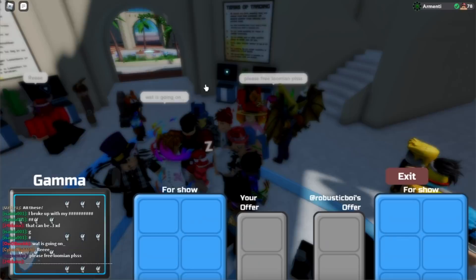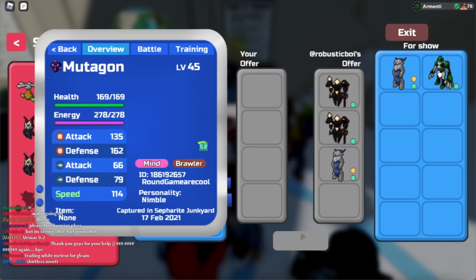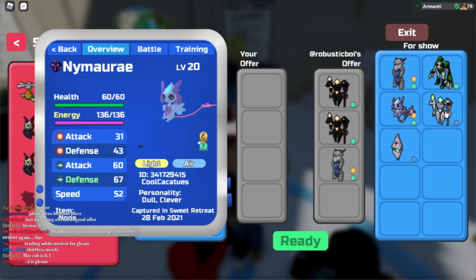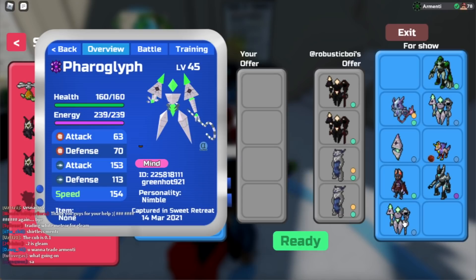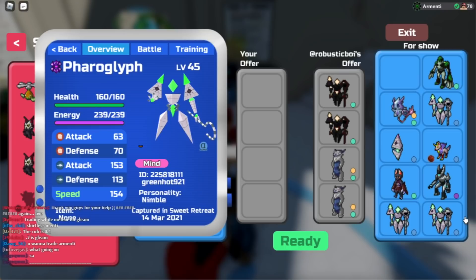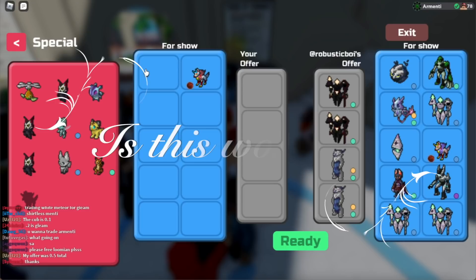Now let's accept Robustic Boy's deal and let's see what they have to offer on the pagoda. They're offering Gamma Wobblisk, another Gamma Wobblisk, Gamma Mudagons, another Gamma Feraglyph, another Gamma Feraglyph, Gamma Nimar, Gleam Feraglyph, Gleam Pyramine, Gleam Ikazuna, Pure Nimble, a Gamma Vesperatu, a Secret Ability Protagon, another Gleam Feraglyph, and a lot of Gleam Cosmiors. So now I guess I will be asking you guys, is this worth it?